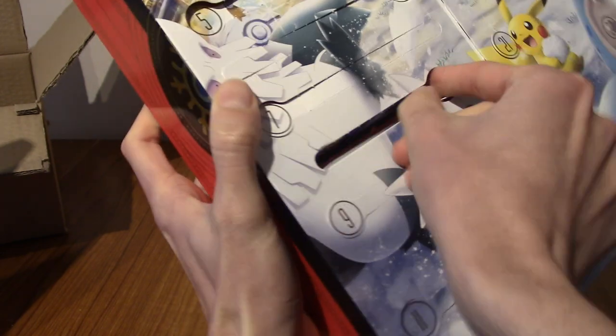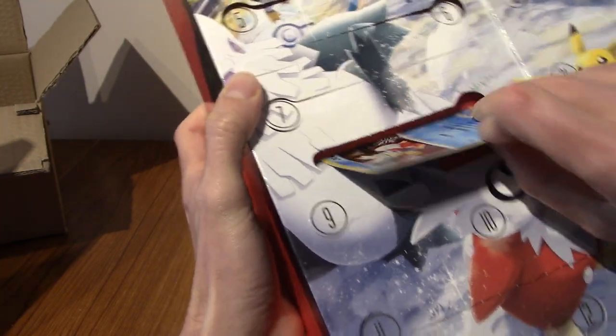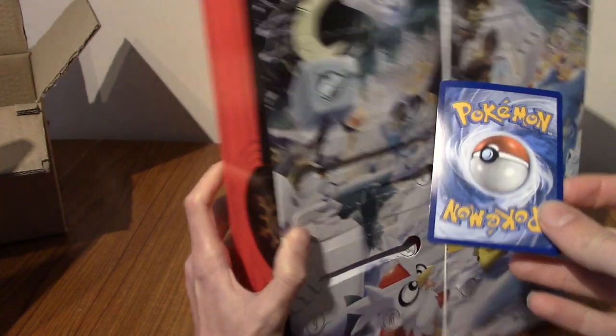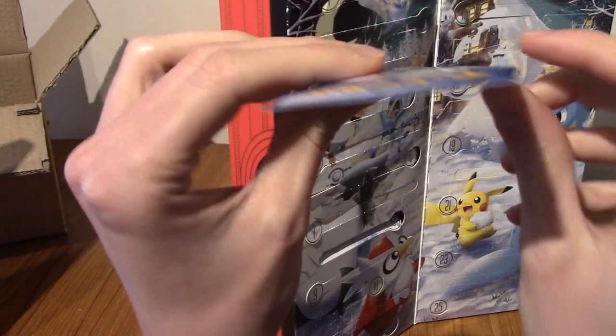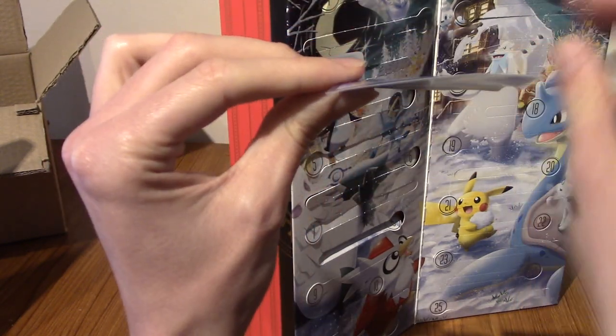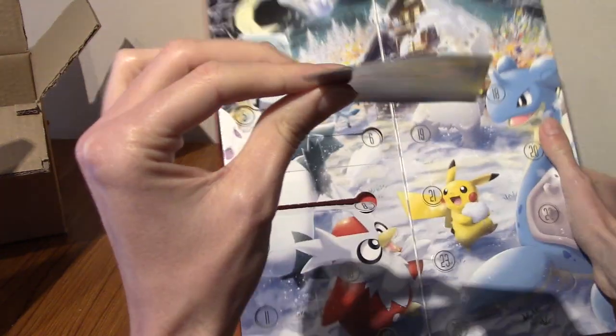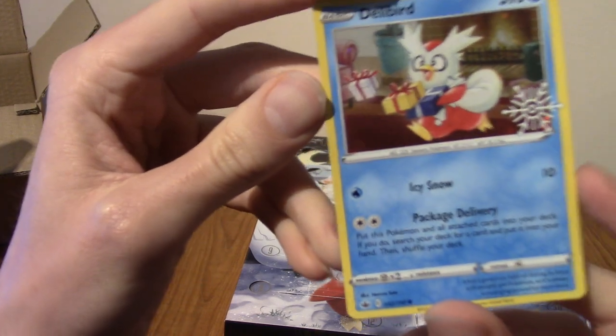I opened it first time the correct way, and it's the correct way up as well. I'm trying to bend that — talking about the bend. I think we might have a promo card today. We do indeed. In terms of the state of the other cards we've had, this actually isn't quite as bad. And there we go — we've got a hollow Delibird!